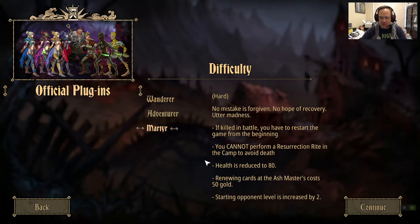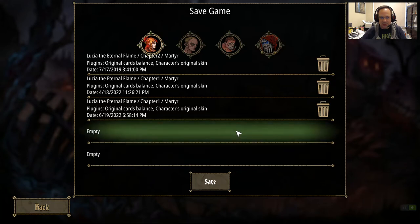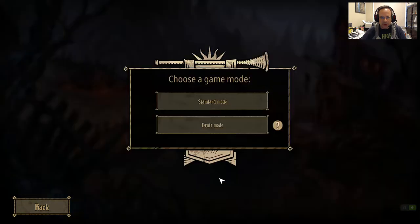We're going to set this to Martyr difficulty, which is basically the hardest setting. You can see all the skins she's got — you can see the Darkest Dungeon reference and some other skins handed out at holidays. I've only played this game about 10-15 hours, so I have maybe 10 runs in. I'm certainly not an expert, and the chance that I get blown up is pretty high.